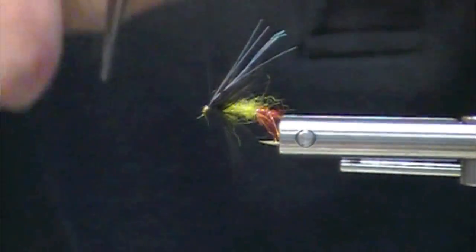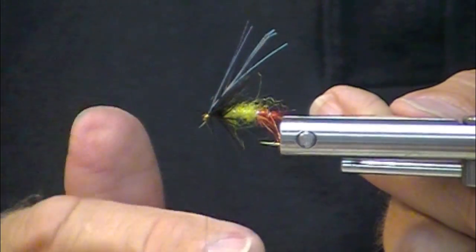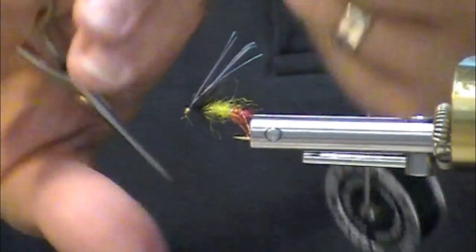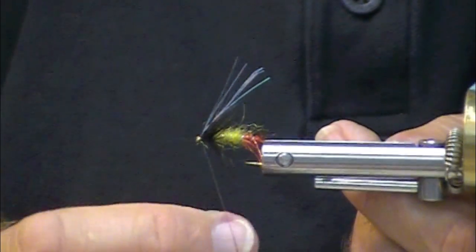For wing material, this mirage flashabou — I only use about four strands. That's plenty. That's very flashy stuff.